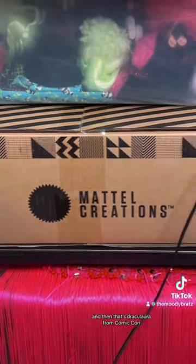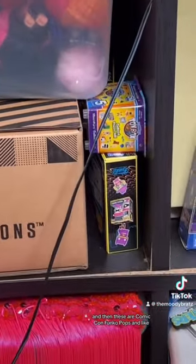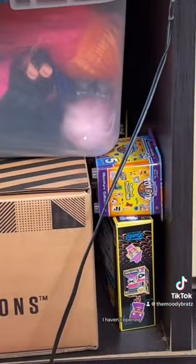That's Draculaura from Comic-Con, and these are Comic-Con Funko Pops and Toy Box Minis I haven't opened yet — so stay tuned, a lot is coming. Behind this fringe is like storage of furniture and stuff, more furniture storage in here.